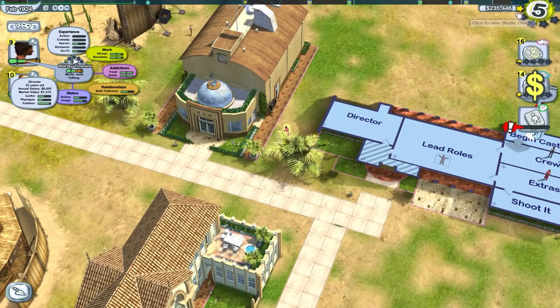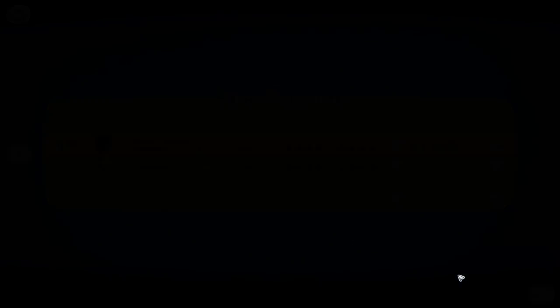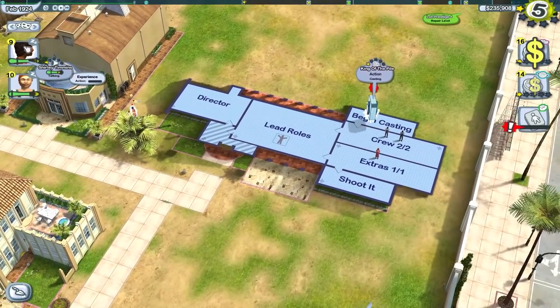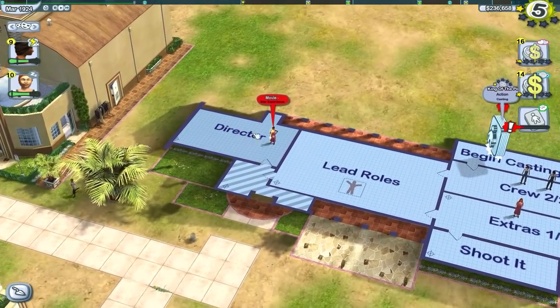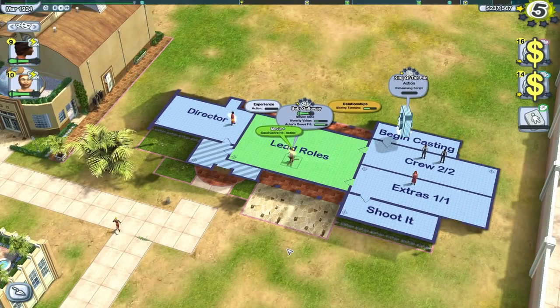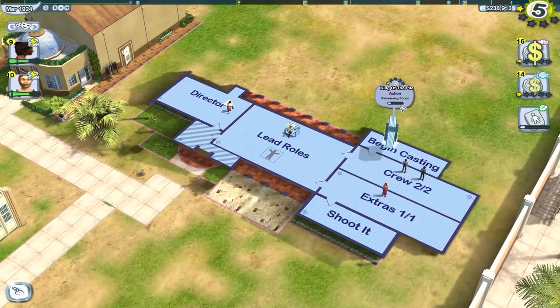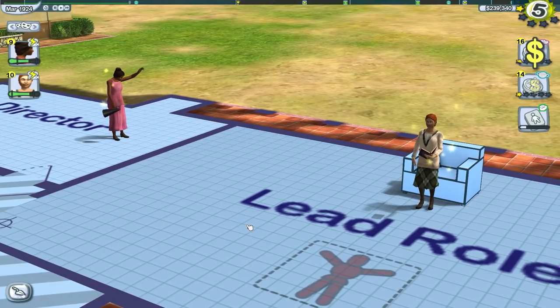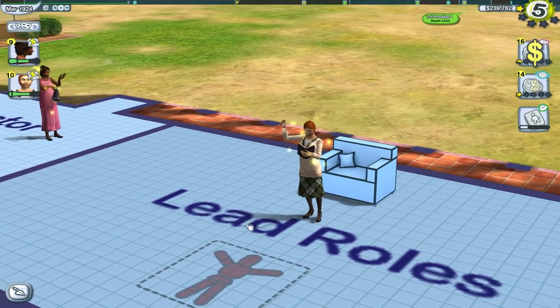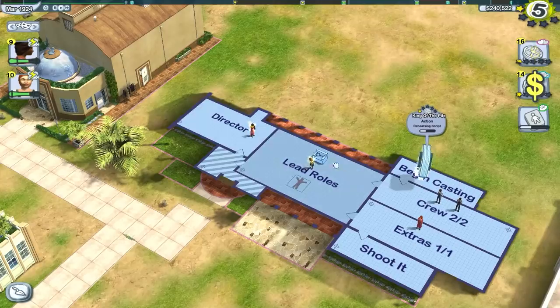I think they're wanting a bit more money, so I'm going to give them a little bit more cash — in fact I'll up the salary for both of them, which should hopefully cheer them up. We drop the director into the direction slot — it says 'movie star experience: negative,' so they're not very good at this sort of thing. But apparently there's a good genre fit for our star Beth Galloway and director Shirley, so the film is now being rehearsed.